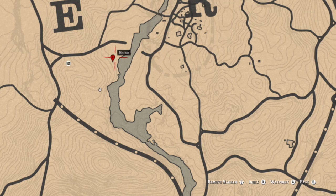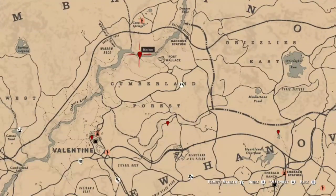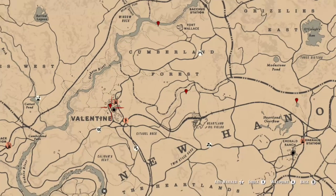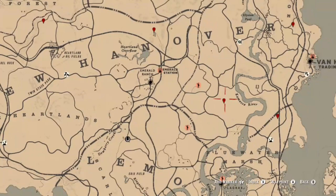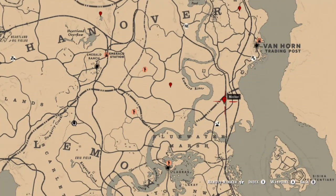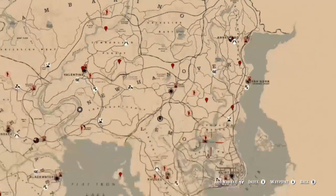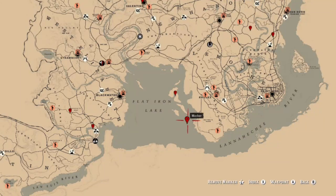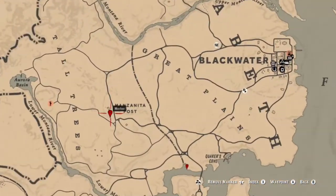Next we're going to talk about eggs, alcohol bottles, and heirlooms for anybody that needs them. Starting up here at an egg location we already mentioned — there are three eggs to get that challenge done. There's an heirloom in Valentine, an alcohol bottle here, another family heirloom, and then another family heirloom and alcohol bottle mentioned earlier. There's also a family heirloom at this location, then eggs, a heirloom at the pirate ship on the island, some more eggs over here, and then an alcohol bottle at Manzanita Post. Thanks for watching, hope the video helped, see you next time!